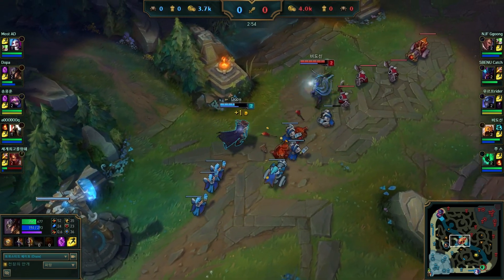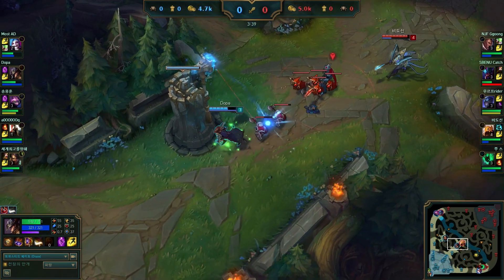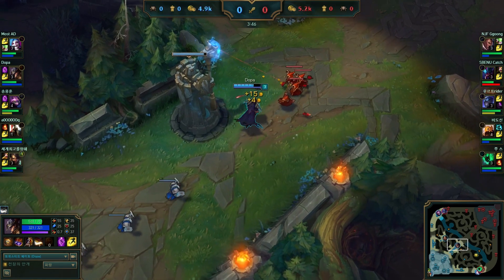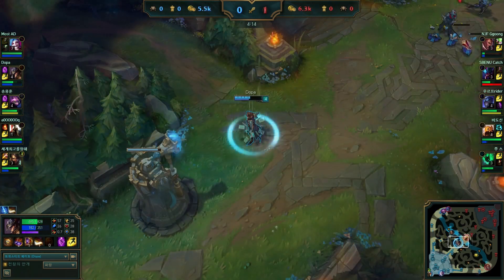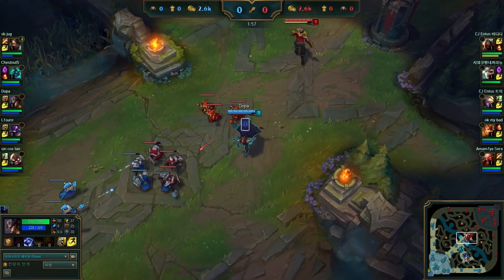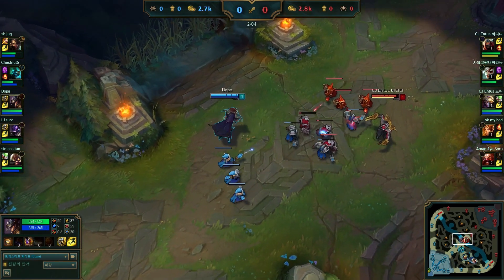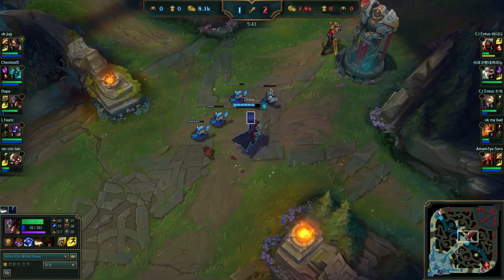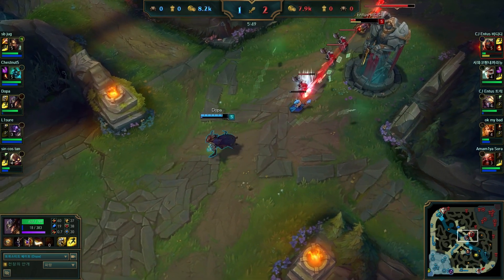That's also a reason why you need to learn how to last hit under the turret and dodge as much harass as possible. For example here you can see Dopa is already down to half health, and it's very difficult to play the lane from that position. Under the turret you need to use your E, your cards, Wild Cards and the blue card to get mana back and get the last hits, because mistakes can easily cost you CS — and CS is important since you get additional gold from your passive. For the Zed matchup it's a skill matchup — the one who dodges the most damage basically wins.